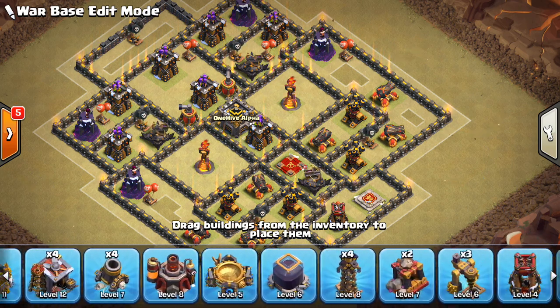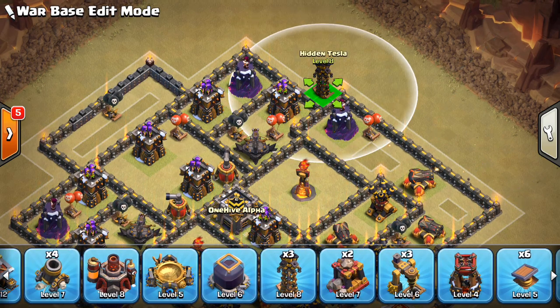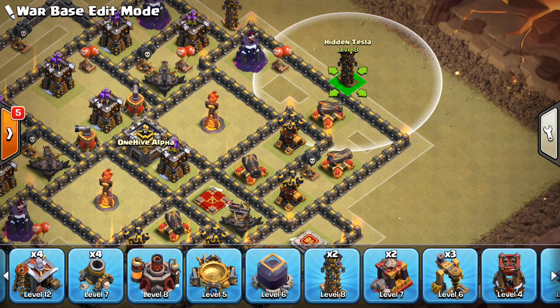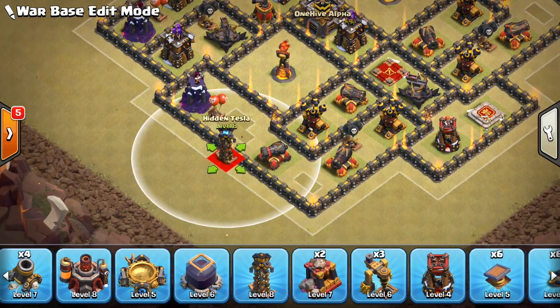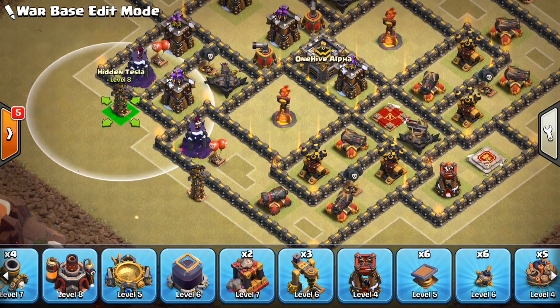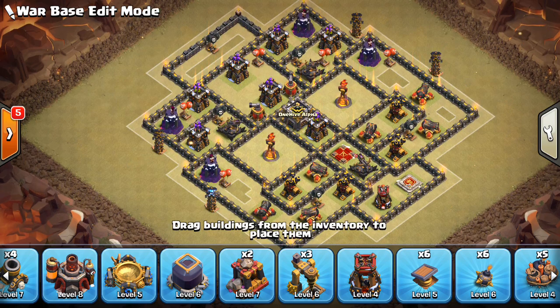Teslas — I'm not gonna really talk too much about them. I just put them in little places. I like them on the outside of the base these days, just places like this. I think they can be pretty effective out there, just spreading stuff out, really mess up balloon pathing. This base doesn't have to worry as much about balloon pathing. I think I might make a video on Teslas and traps at some point, but not today — just talking Town Hall 10 basics.